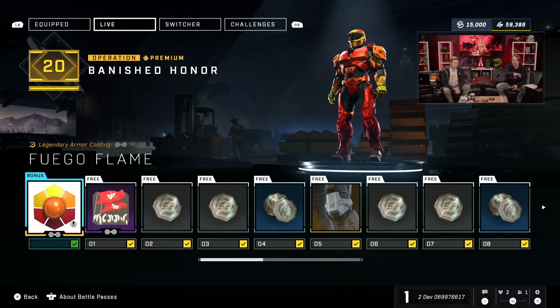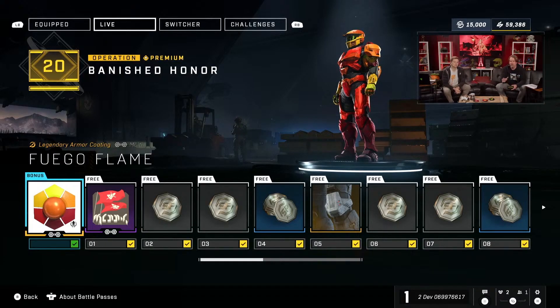So you get a couple things right away — you'll get this Fuego Flame bonus coating. It'll also make your Operation Pass durable, so even if you don't complete it in the month available, it's still yours and doesn't go away. You'll also get that extra challenge slot activated with your premium operation pass. But by the way, it's all optional — you don't have to do that if you don't want to.